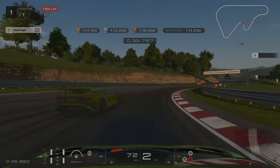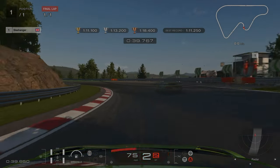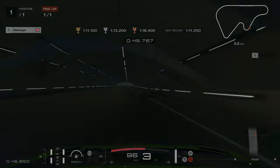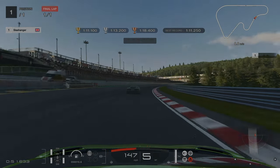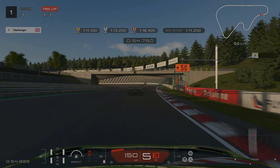Then we're going to upshift into third and then tap on the brakes down into second. You're looking for the exit out of this left-hander to be as smooth as possible — that way you can gain the most amount of speed for our final braking point. We're braking at the 50 meter mark.